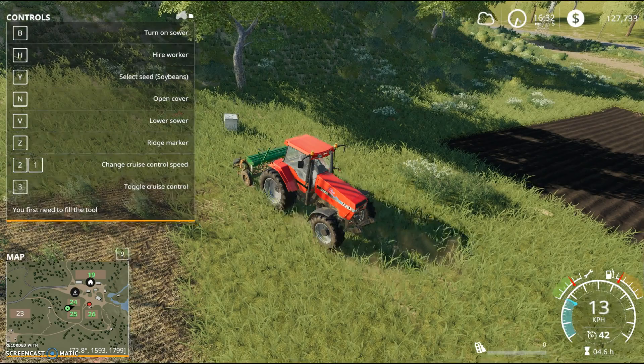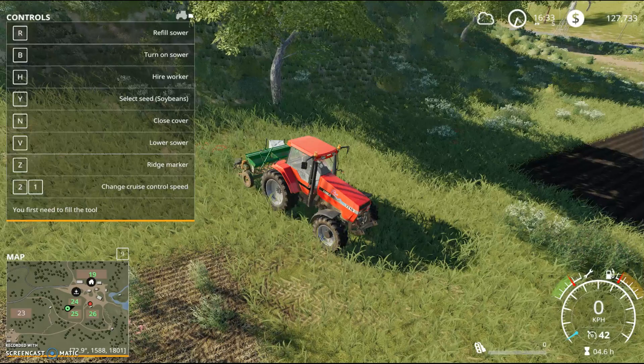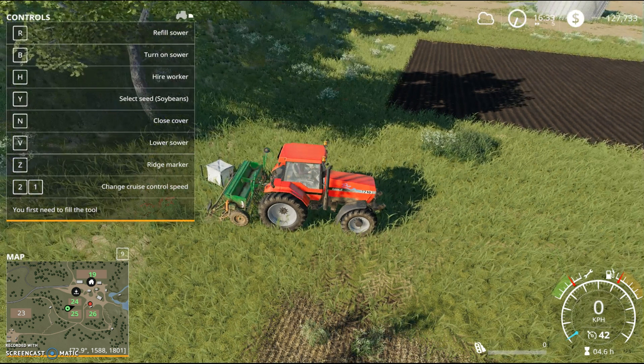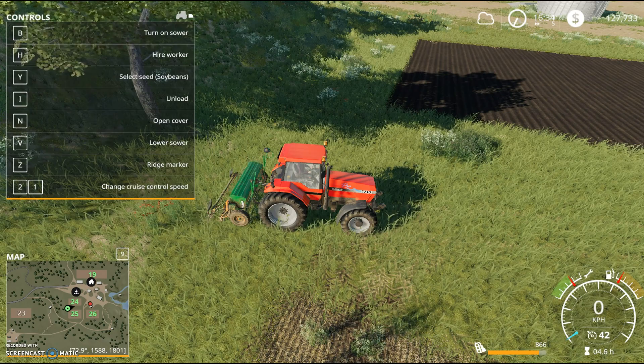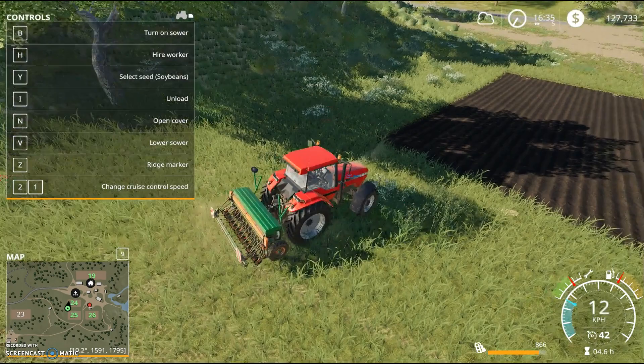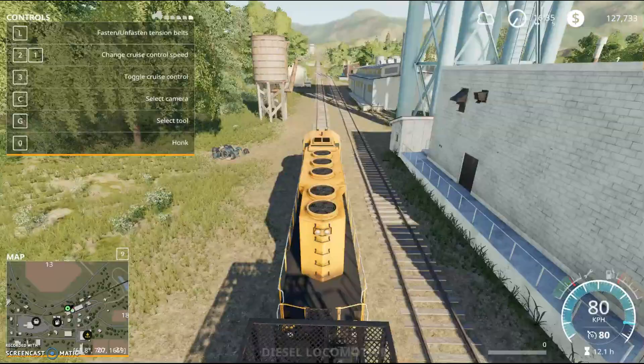I did empty out the seed sower of the existing beans, so I'm just reversing back. Let me zoom in first for a closer view. At the moment it's empty — press R and you'll see the seeds going in until the bag is empty and the bag disappears. Then your seed sower is full. We've got 866 worth of soybeans in the seed sower.